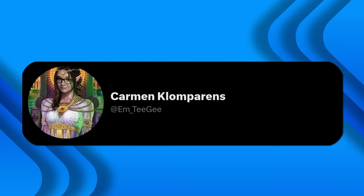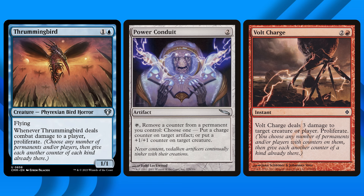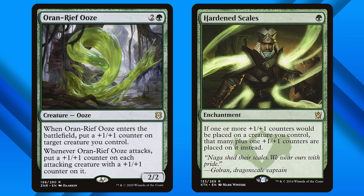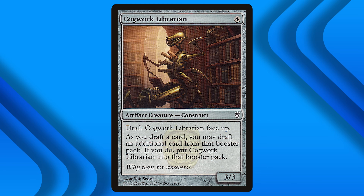My former tutor Carmen Klomperens' Proliferate Cube is built around the proliferate mechanic — virtually every card, regardless of color, has something to do with adding or subtracting counters from players or permanents. The cube is high on synergy, so to facilitate players' ability to assemble these synergies, each player begins the draft with a Cogwork Librarian in their pool that they may use at any point throughout the draft. Once used, these librarians become draftable by other players.